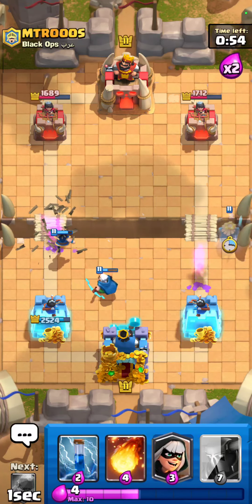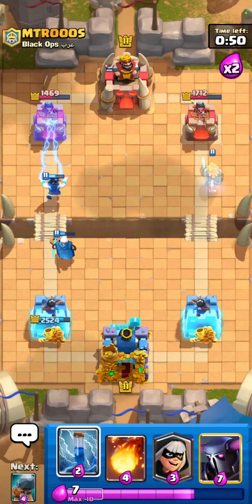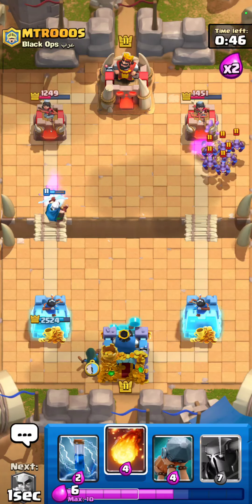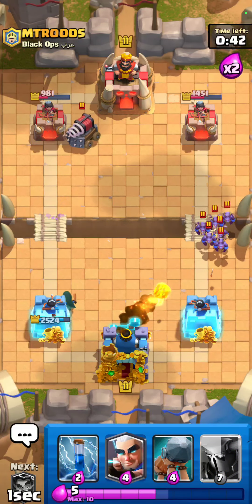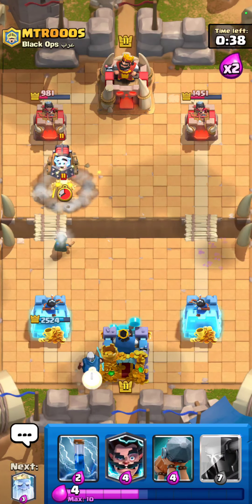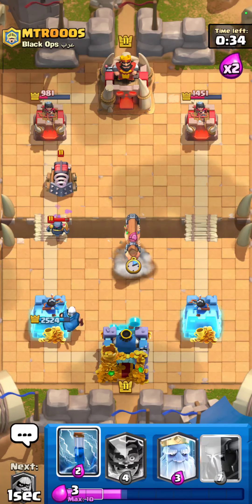I'm gonna go opposite lane here, do some dual lane pressuring. I might just cycle a fireball on top of that thing — yeah, I kind of have to, there's nothing else I can do. Let's go for a magic archer in the back here. He's gonna go for a mini PEKKA again, that's really fine — I think I'm just gonna kite this thing, it's a pretty solid play.